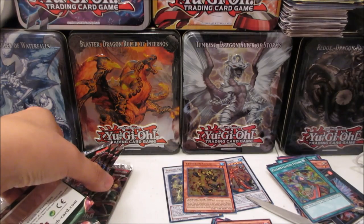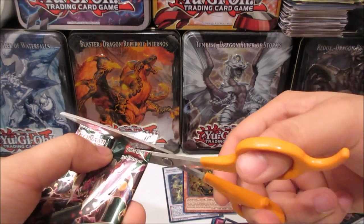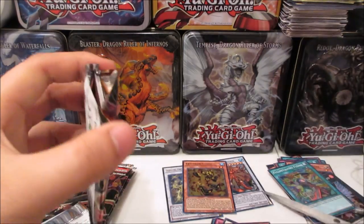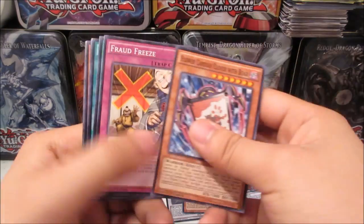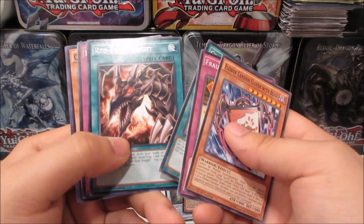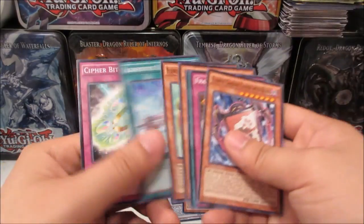We are down to our last five packs or so. Still searching for a secret rare and probably one more ultra. We got Red-Eyes Impact and King Synchro again — that card really likes to troll me.